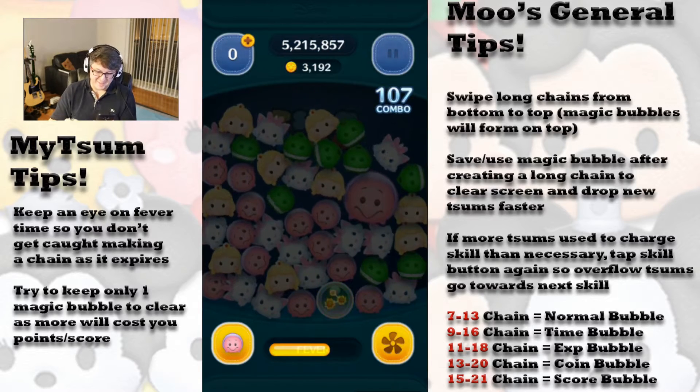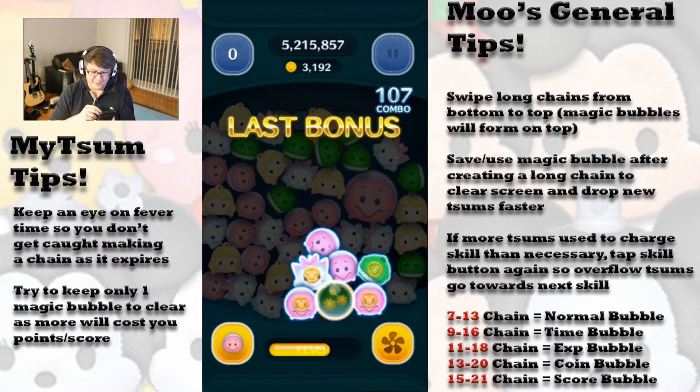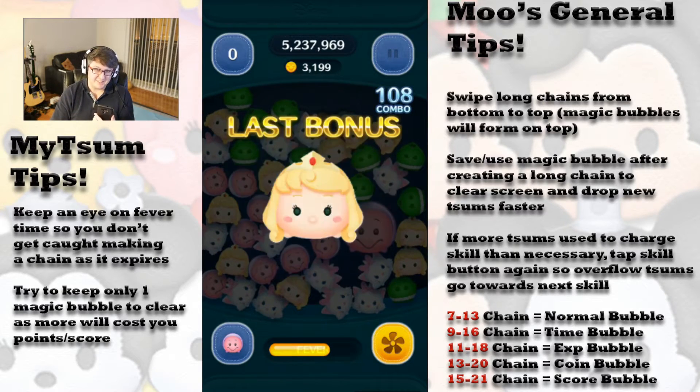We can do it another time. But there you have it — not bad at all. 5.2 million base score and 3,000 base coins.